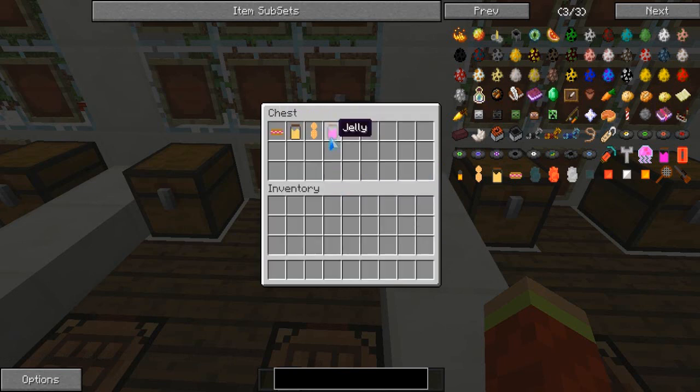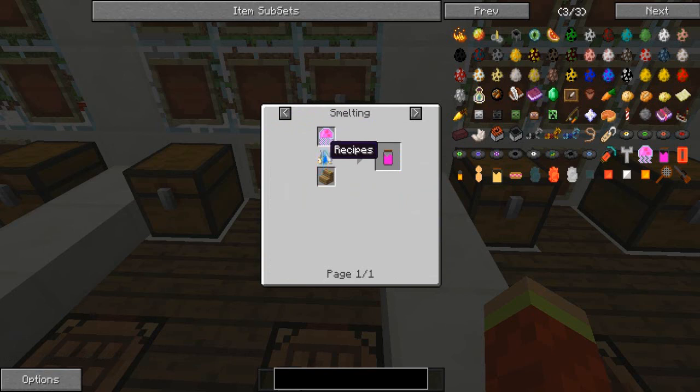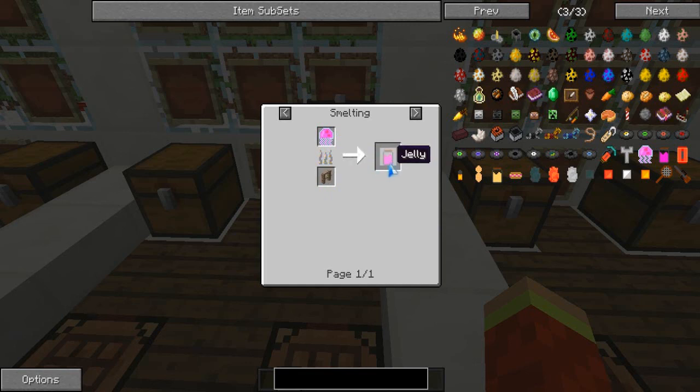Moving on to jelly - well, not the jellyfish. You need to smelt the jelly so you can get it. You can basically use these types of items to smelt it. That's how you get the jelly.